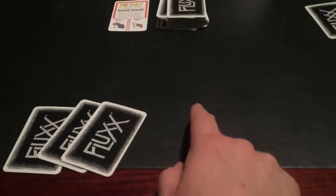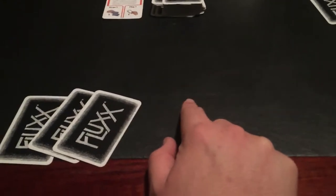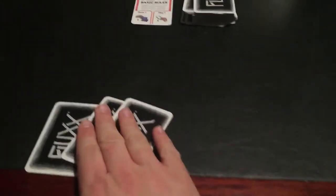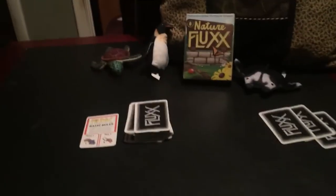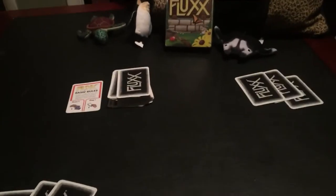You wouldn't necessarily have to have the keeper cards in play on the table — you could also have them in your hand. If somebody played the goal Basking and you had Snakes and Sunshine in your hand, you would automatically win. You just show everybody: I got snakes, I got sunshine, I win. If I had both out on the table and the goal was there, I'd win. That's a cool aspect of this game — you can win even on somebody else's turn.